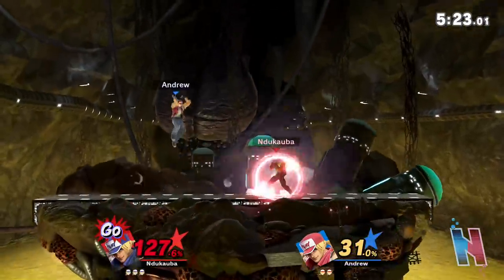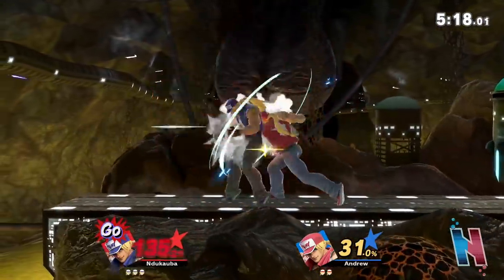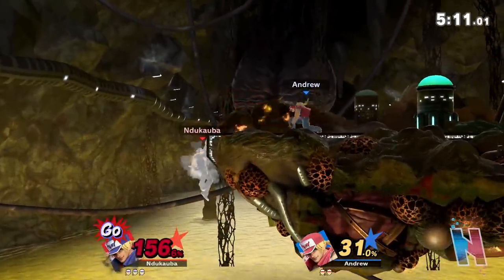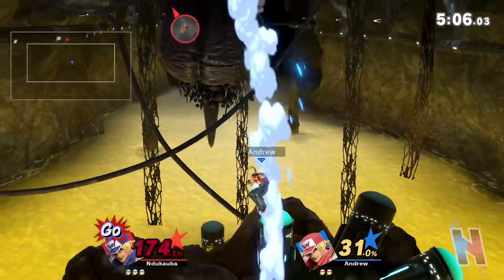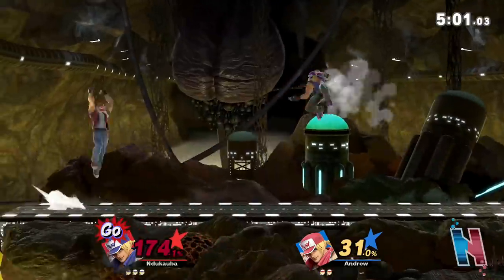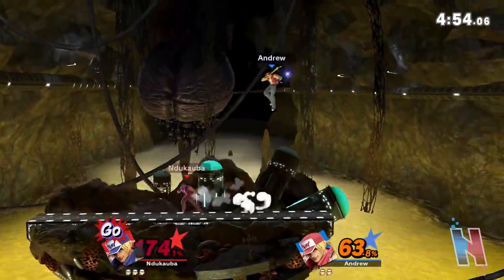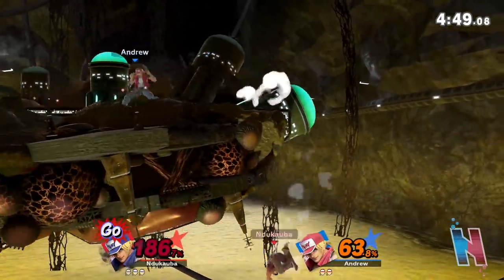I was practicing some bread-and-butter combos with Terry, and something that works really well is down throw into up tilt — or actually down throw to up air, and then up B, either back B or down B. I don't think Terry has any kill throws though, so that's actually kind of nice to know.